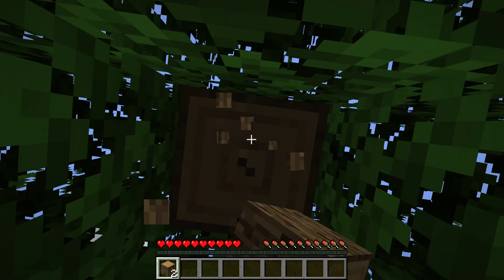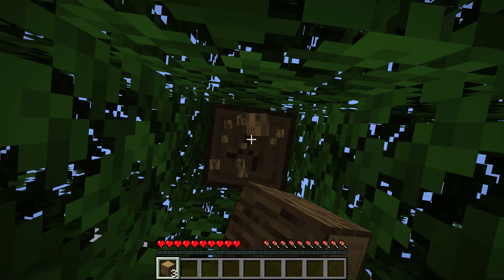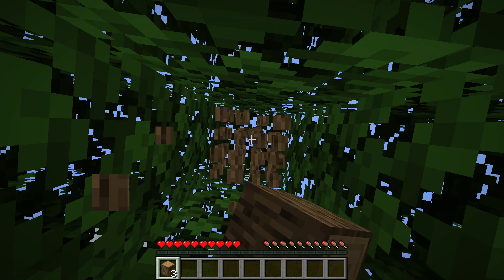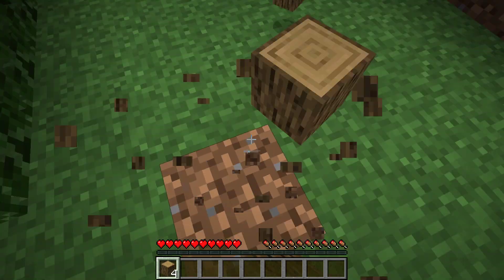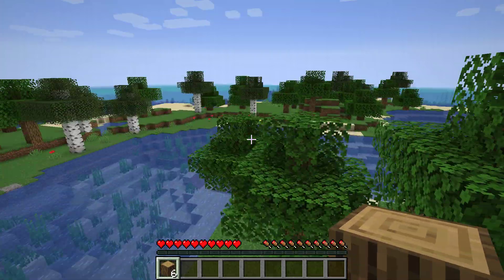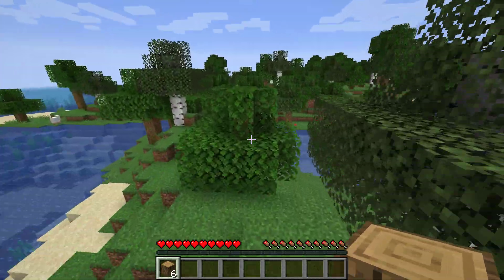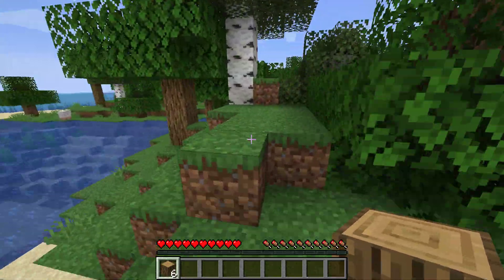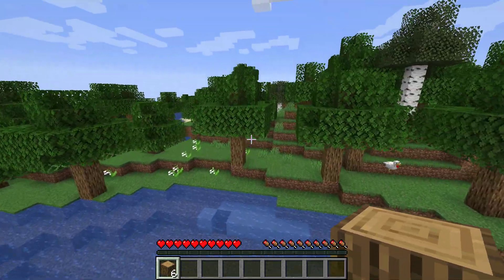Let's start just by getting wood and doing the regular Minecraft stuff, you know, punching trees and all that. Hopefully we can get a good spawn — and by seeing this, it's already an ocean. Ain't that beautiful? But there's opportunities for that as well. We got some sheep, we got some forest, it's a pretty nice place.